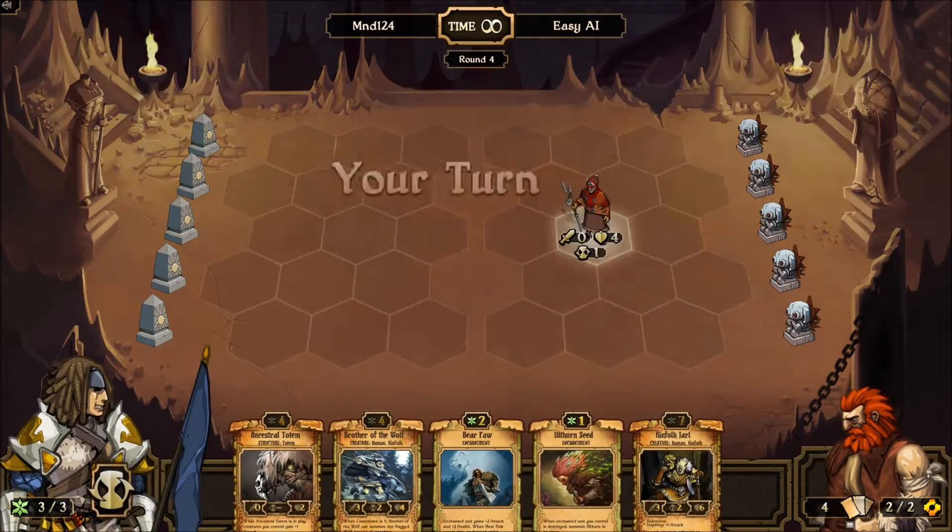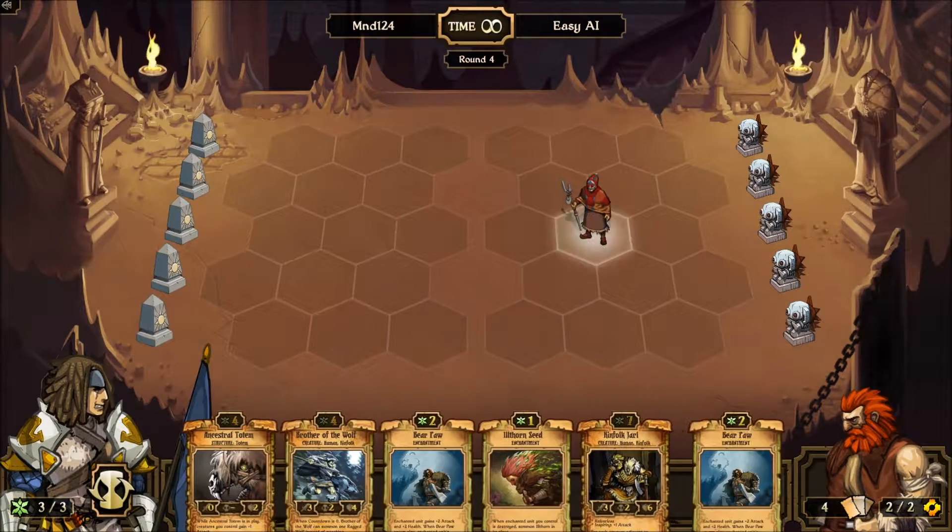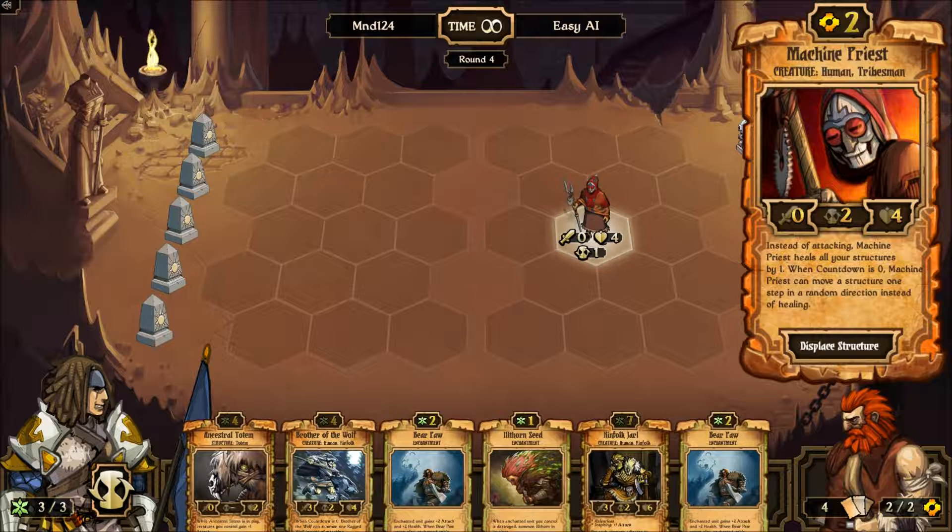This is clearly a turn-based strategy game. To use different cards of different types — for example, if I had this machine greased in my deck and I wanted to play it, I would have to have this kind of energy, instead of growth. I can't use growth to summon an energy unit or an order unit.